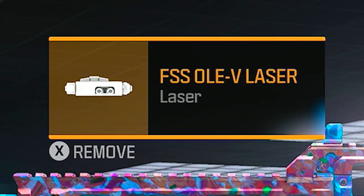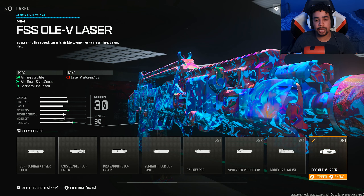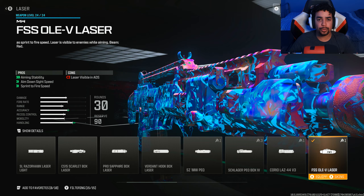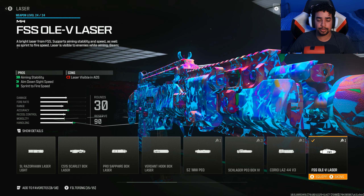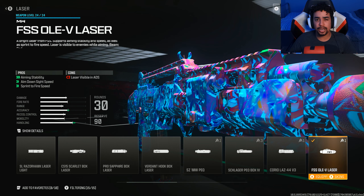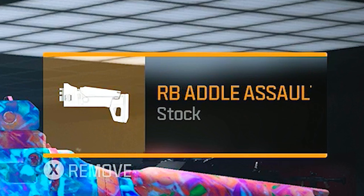For the third attachment, I run the FSS V Laser. The reason I run this is because it gives the most speed in the game while also giving a lot of aiming stability, so my gun is a laser. I feel like they need to buff other ADS attachments to compete with the laser, because the laser is very dominant for ADS. The downside is that when you aim down it shows the laser and lets people know you're coming, which kind of sucks — but it's just too good not to run.